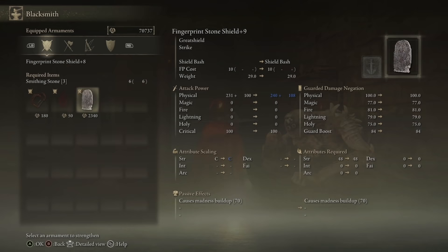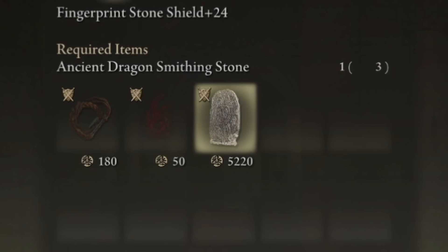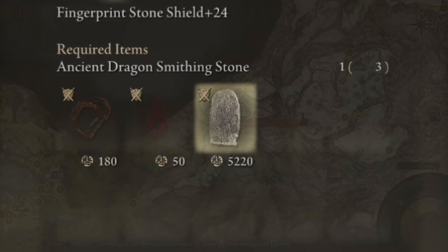To reach the final upgrade level of a non-special weapon, you will need one ancient dragon smithing stone. While there are quite a few of them in the game, today I'm going to be showing you how to easily get three of them before progressing to anything past the Mountaintop of the Giants region in Elden Ring.